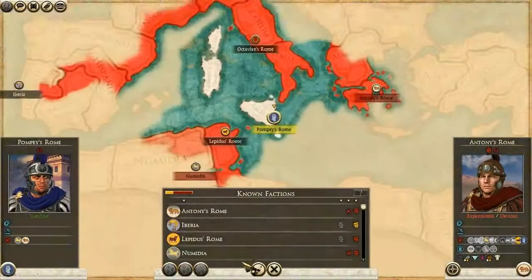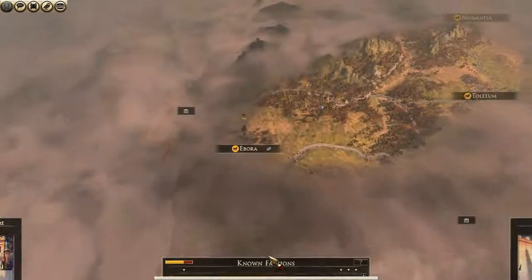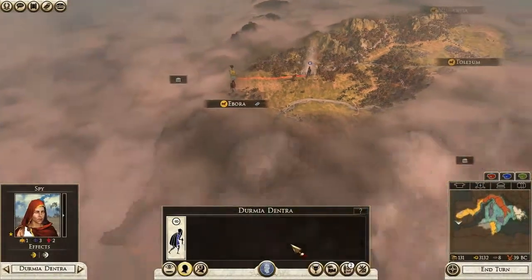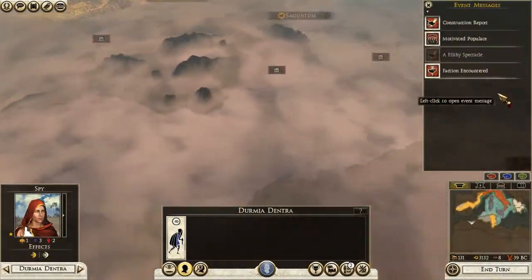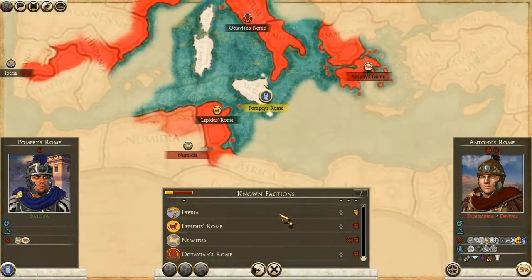Who are the Numidians fighting? That's the question. Pompey and Antony. Okay, so it looks like Lepidus is beating the Iberians.